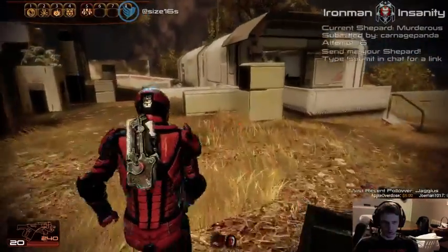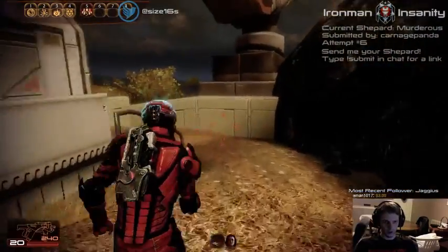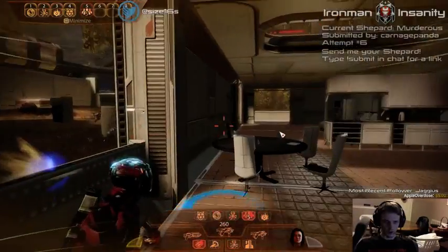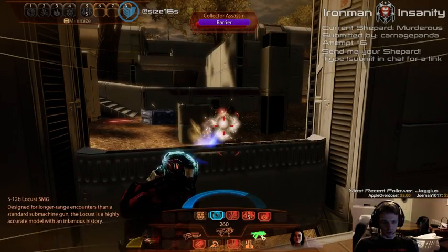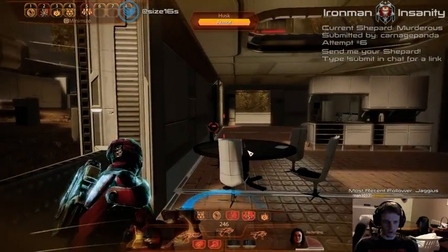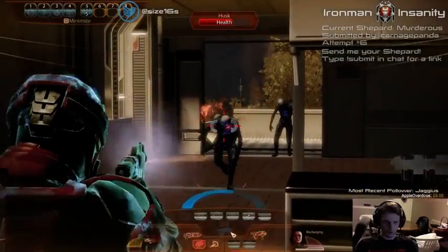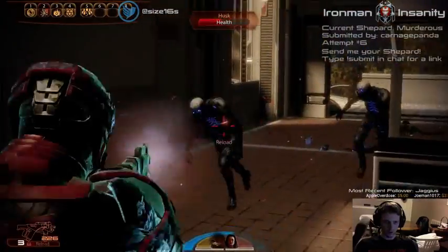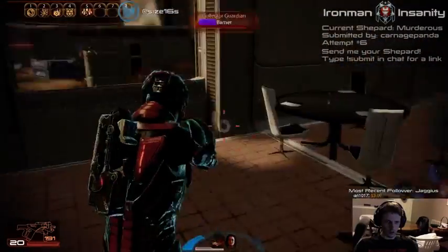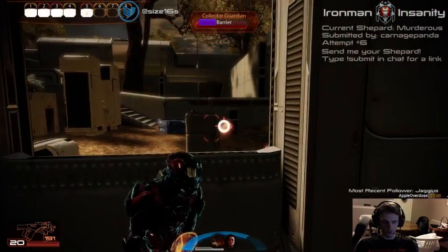I'm going to have Miranda positioned a little further away. Here come the husks — make sure the assassin is distracted. Concussive should knock him out. That's only three husks and I had to maneuver around them. When there's 18,000 of them later, that's when it's an issue.